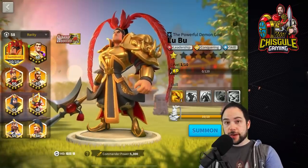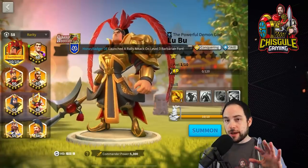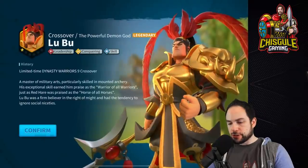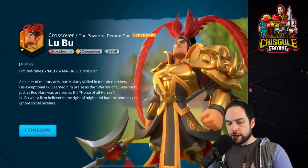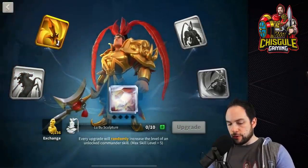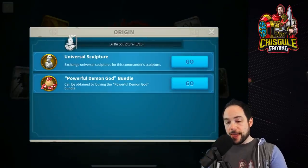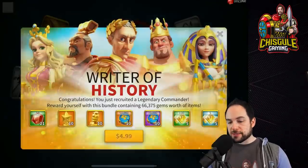We need to summon LuBu to see if I can use universals or not. Spoiler alert — am I going to use universals on this commander? I don't plan to, but let's summon him now. There he is. Limited-time Dynasty Warriors 9 crossover confirmed. Now skills — can I use universals? Yes, I can. The powerful demon god bundle and universal sculptures work here, which is good for folks that want to invest in him.